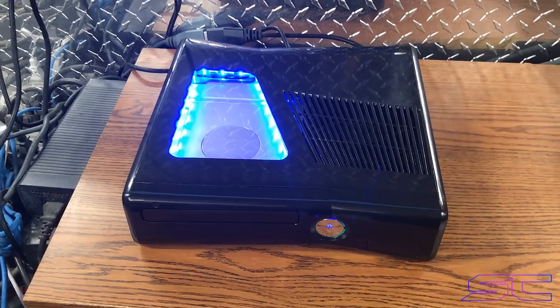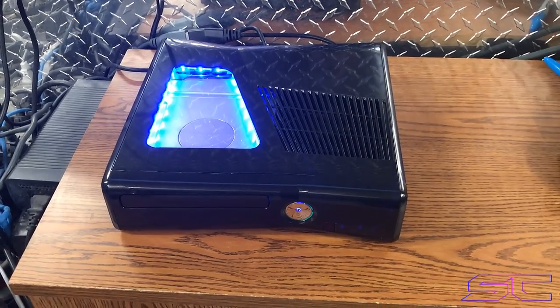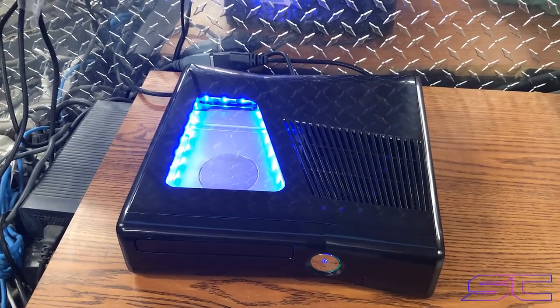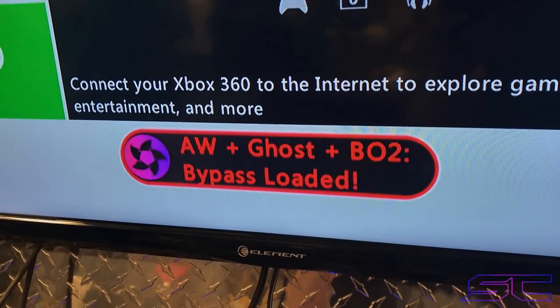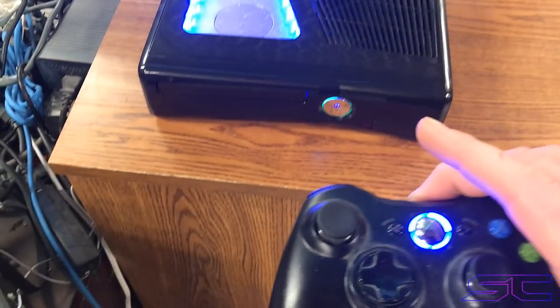As soon as you get it, you're going to need to make an account. You go to xbox.com to make an account, then you have to download it on your RGH. You're going to need a KV2 before you can download your account. I've got my controller connected.